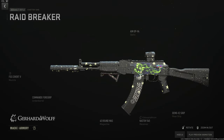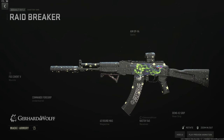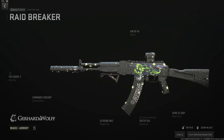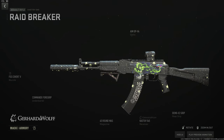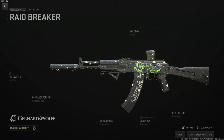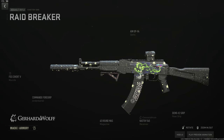I'd take the Kastov 545 over the 556 Hemlock every day. This thing hits like a dump truck and has been overlooked all year despite destroying in mid-range and holding up close and long range. Use the FSS Covert V suppressor, the Commando foregrip for slight recoil control and mainly aim stability, the Aim Op V4 optic, 45-round mag — or 60 if you don't mind running slower — and the Demo X2 rear grip for ADS and sprint-to-fire.